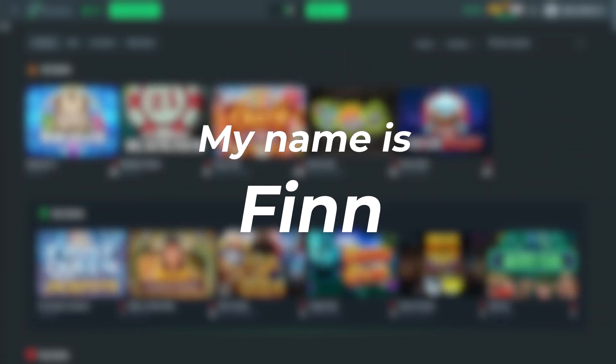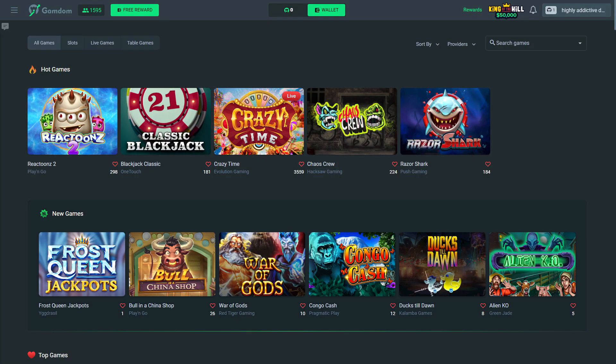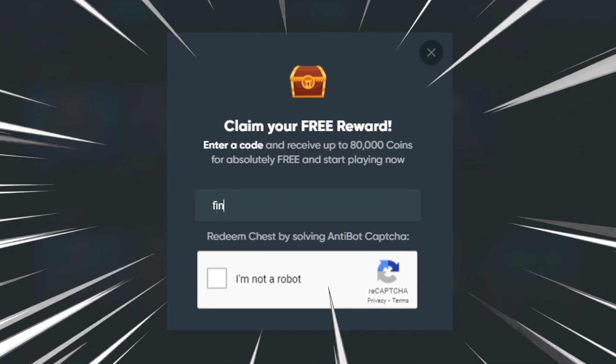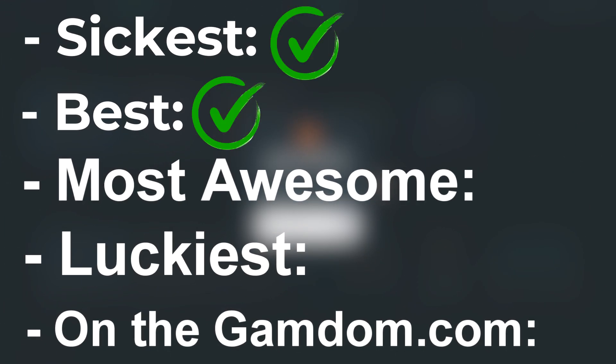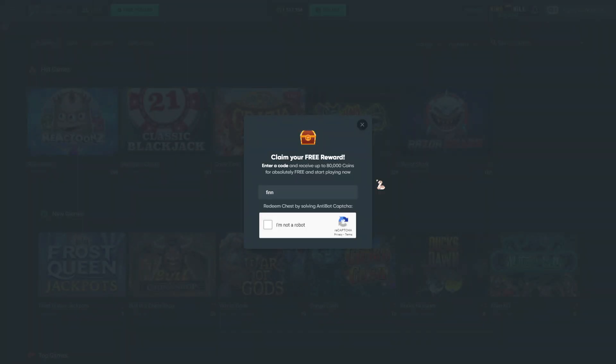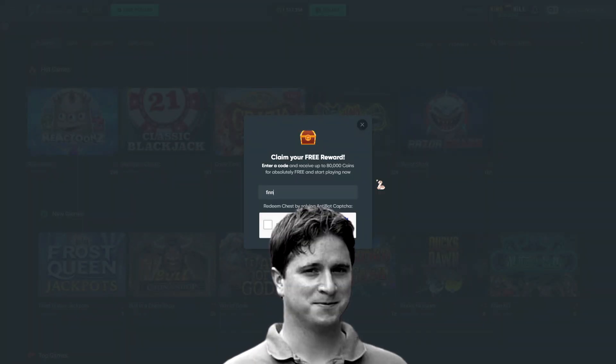Good morning, good evening everyone. My name is Finn. Today we have $1,000 to spend on Snake Arena bonus buys. It's gonna be a crazy banger video. If you've never played on Gamdan before, there's actually a really cool feature — you can get free money just by typing in a code. That code is gonna be F-I-N-N. It's the sickest, best, most awesome, luckiest code on the website. I'm cool with the developers, so if you use this code, you're gonna win big.